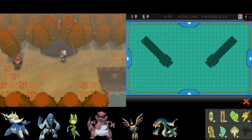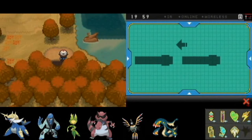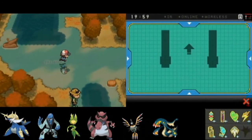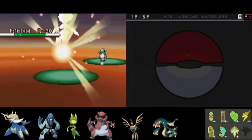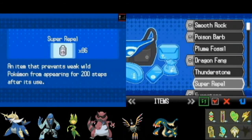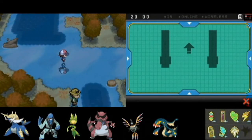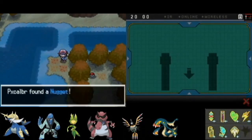This place here — I don't remember the exact name. Something like Moor of Icirrus. Basically it's some sort of swampland area, with excellent music. I love this music in this area, very peaceful tone to it. I keep forgetting that you can get into wild encounters in shallow water here. More items to find — I find a hidden Nugget in the middle there.